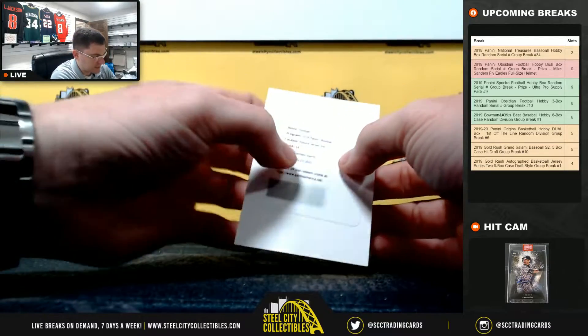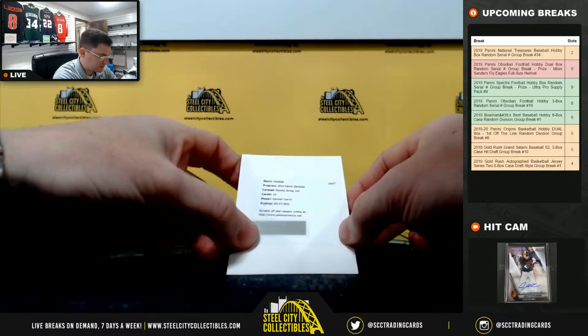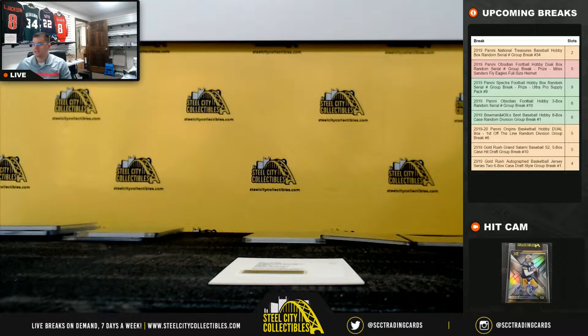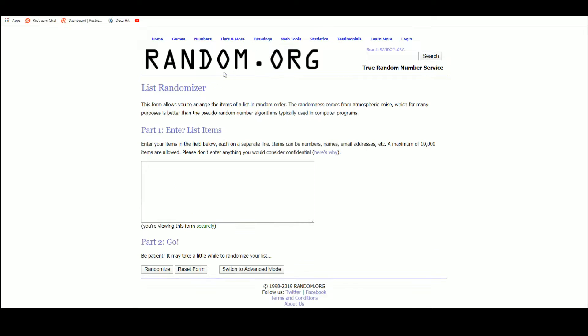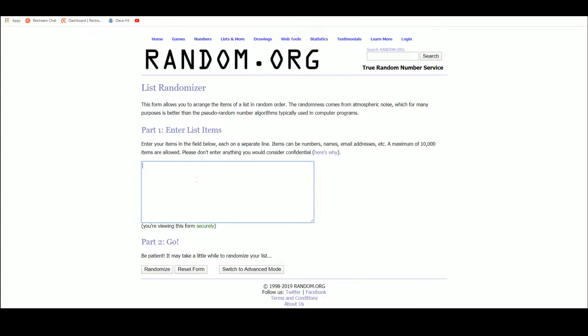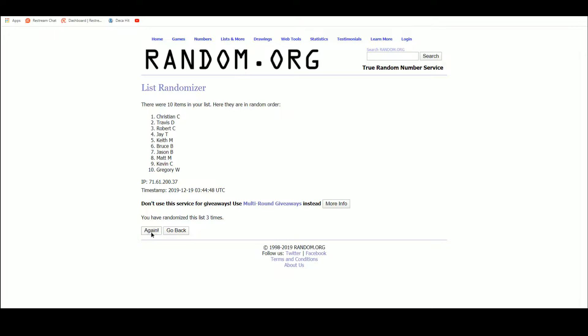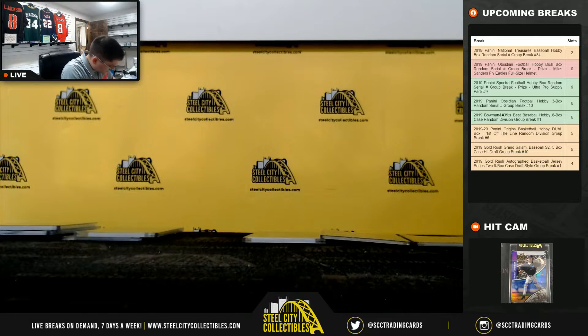And we got our redemption — Damian Harris rookie jersey ink — everybody has a chance at this, we'll random this one off. This is like getting hit before blackjack. Randomizing five times for the redemption — Bruce got the redemption!